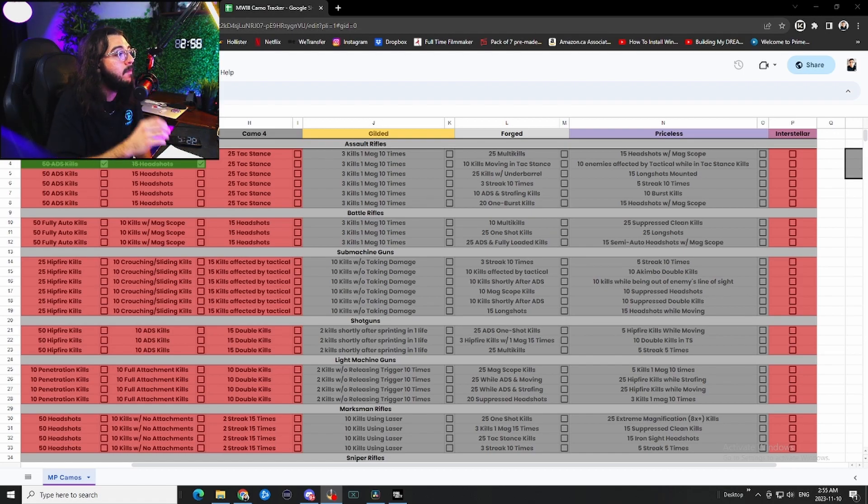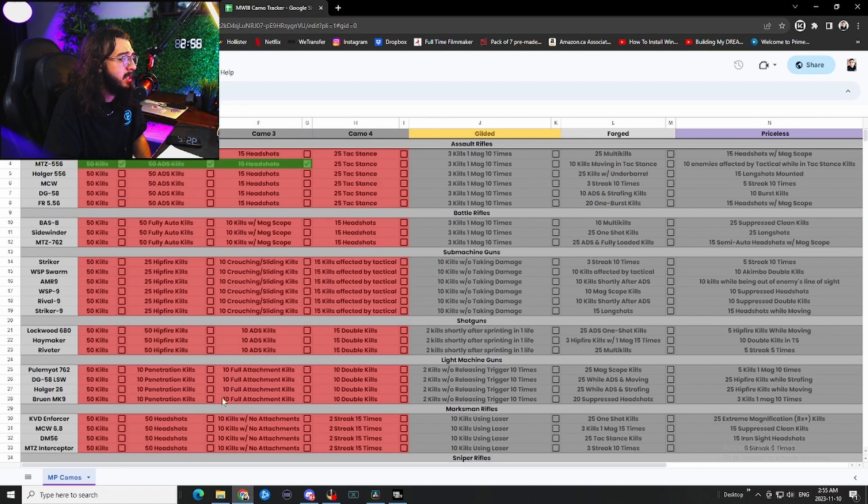Here is a spreadsheet of every single challenge for every single gun. Pretty simple, pretty easy. The first camos 1, 2, and 3 are pretty standard — you have to get 4 camo challenges first. For the first AR: 50 kills, second camo is 50 ADS kills, camo 3 is 15 headshots, and camo 4 is 25 attack stance kills. Once those 4 are done, you unlock the gold challenge: 3 kills with 1 mag, 10 times.